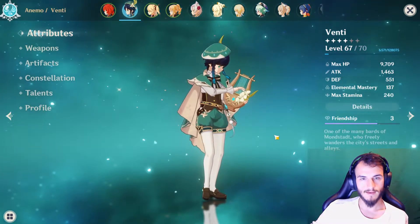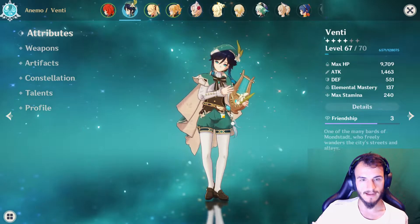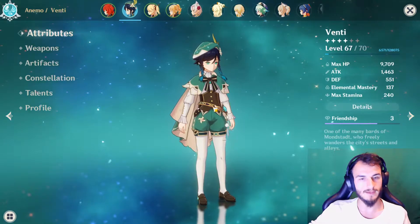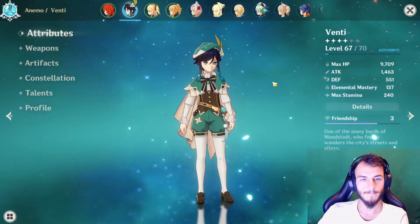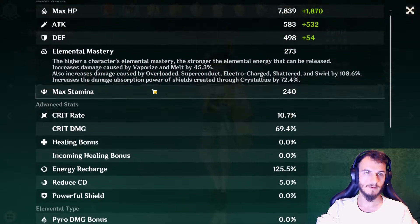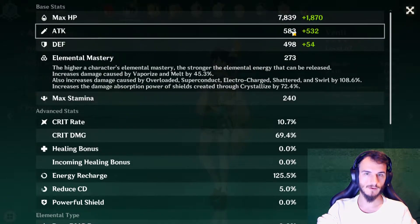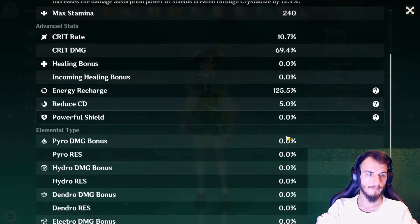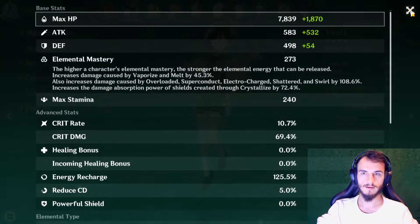All of this combined means Venti becomes an insane sub-DPS, essentially shredding tons of armor, providing loads of CC, and dealing loads of swirl damage — probably the best sub-DPS in the game right now. For his stats, we're looking for Attack, lots of Elemental Mastery to increase swirl damage, some Crit Rate and Crit Damage, Energy Recharge, and Anemo Damage Bonus.